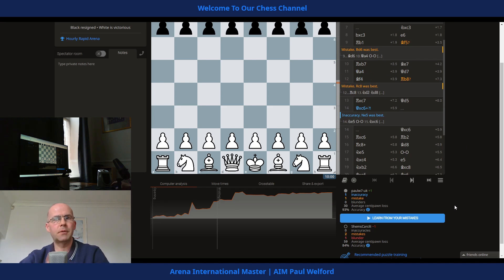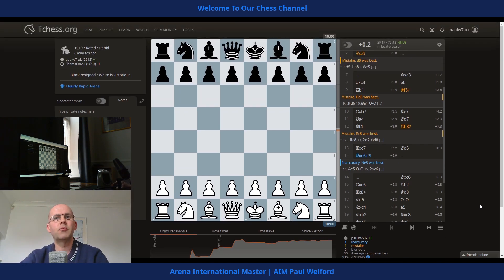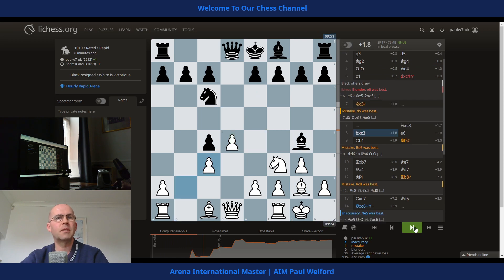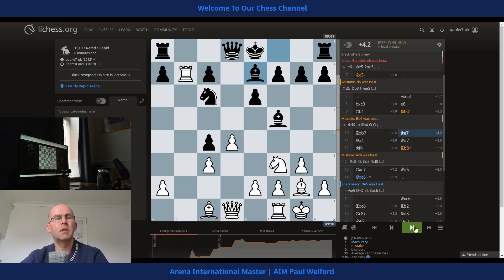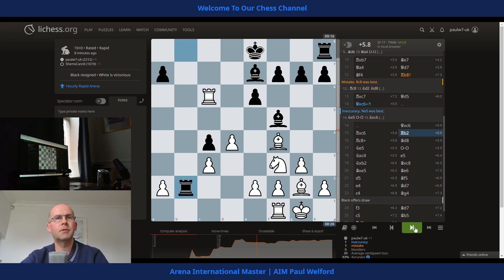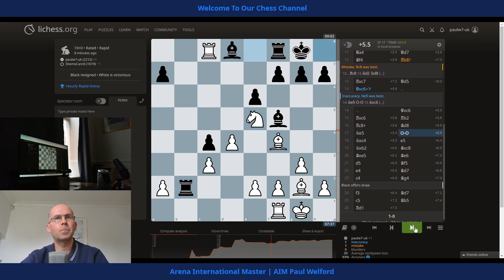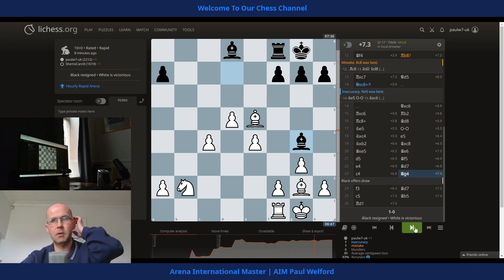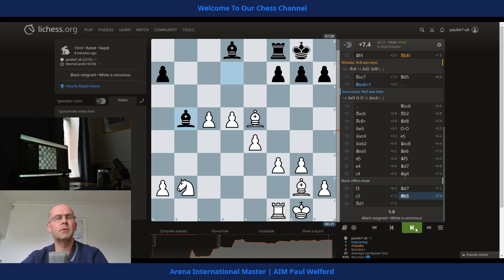So I managed to play a pretty decent game — 93 versus 84 accuracy, CPL 30 and 59. That's in line with my average, just slightly over 30 — like 31 or 32. I managed to play a pretty decent game, but it looks a bit suspicious from the opponent's behavior. There might be an explanation for it; it's up to Lichess to determine that. It's entirely up to Lichess to worry about — it's their site, their platform, so they determine fair play issues as they see fit. It is what it is, and then the game ends there.